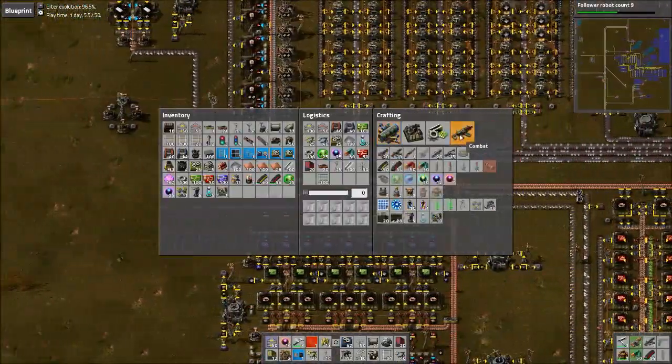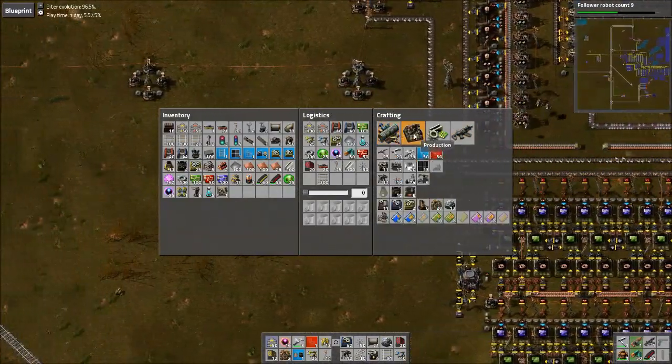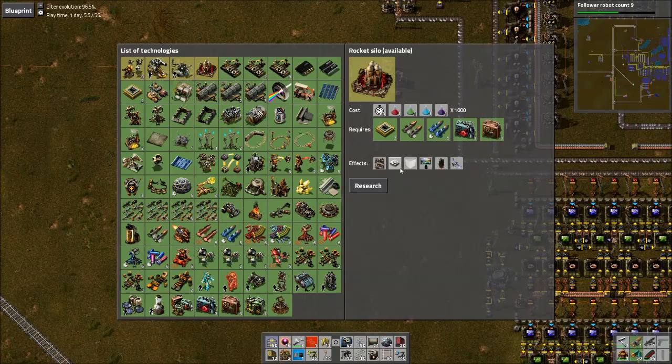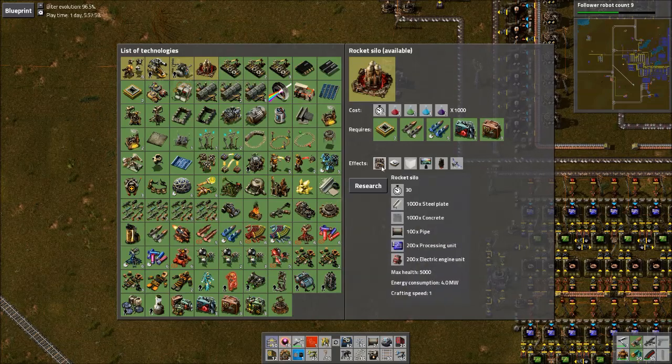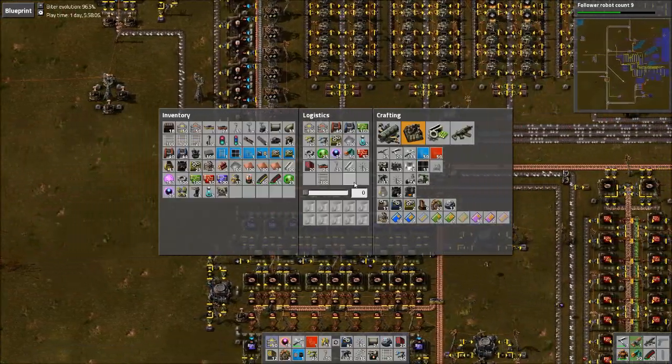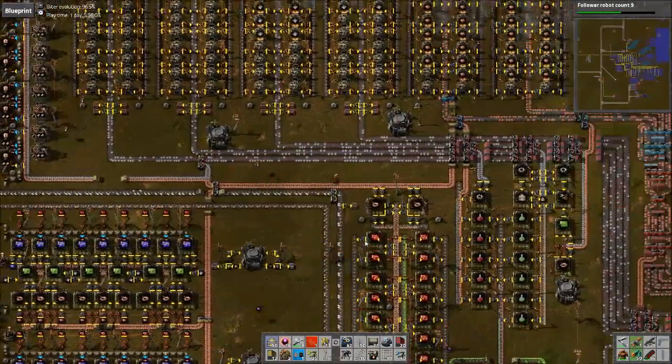I guess I'll just leave it be until we can change it. So for the rocket silo — did we even research that yet? No, that's why I was researching the rocket speed. We need steel... we pretty much have everything except we actually don't have concrete being made, which is something I could set up here really quick.